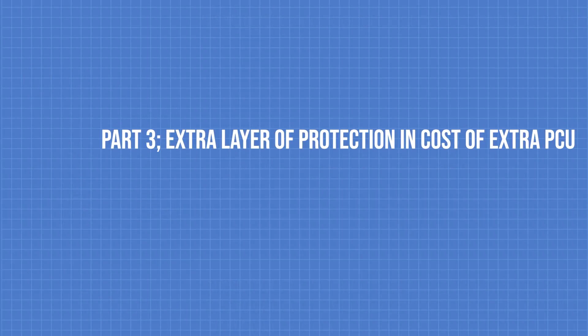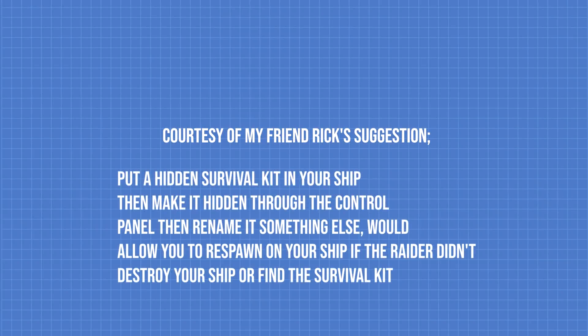Part 3 — extra layer of protection at the cost of extra PCU. This last part is courtesy of my friend Rick's suggestion: put a hidden survival kit in your ship, make it hidden through the control panel, then rename it something else to trick your raider. This will allow you to respawn on your ship if the raider didn't destroy your ship or find the hidden survival kit.